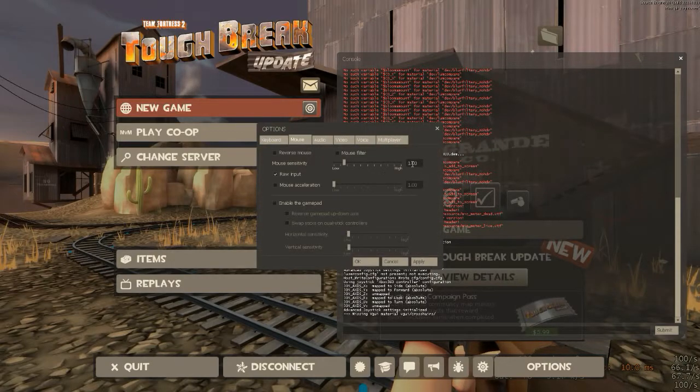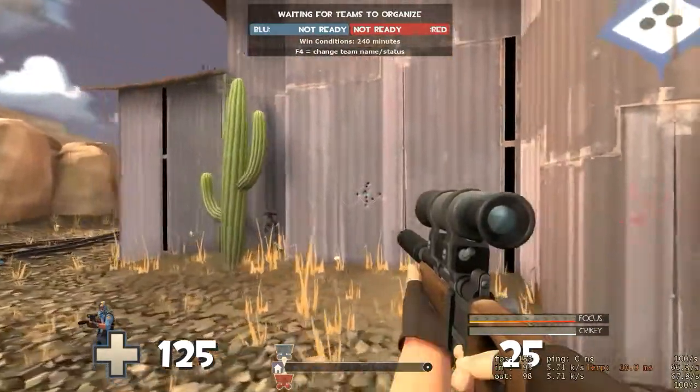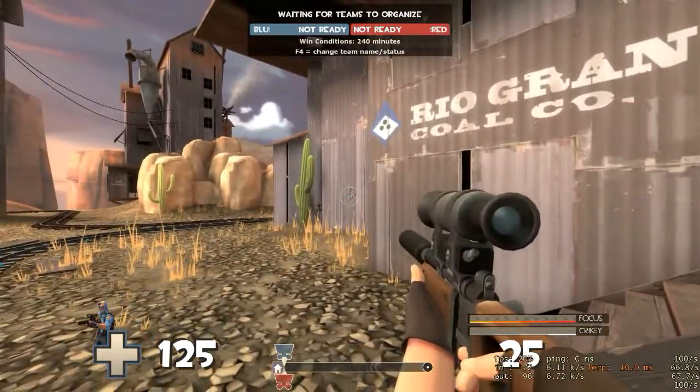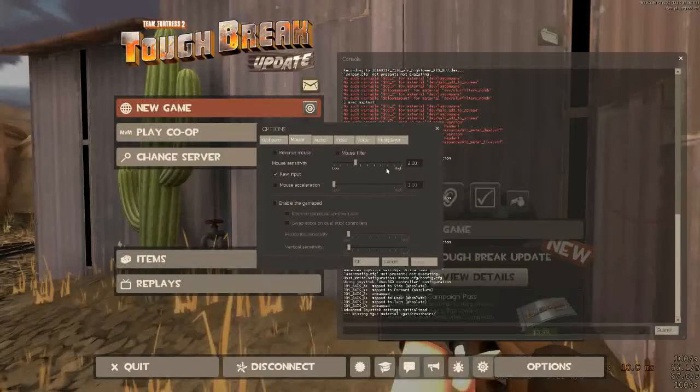If your aim is lagging behind, you'll just want to raise it — multiply your sensitivity by 2. You'll slowly want to strafe back and forth while keeping your crosshair on the target as much as possible. If you're still lagging behind, raise your sensitivity again. This time I'm multiplying my current sensitivity, 2, by 2, so I'll get 4.